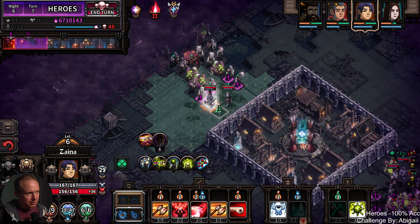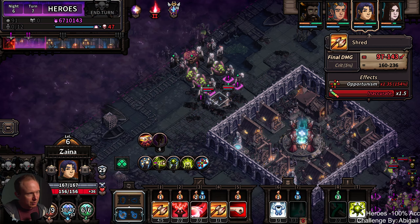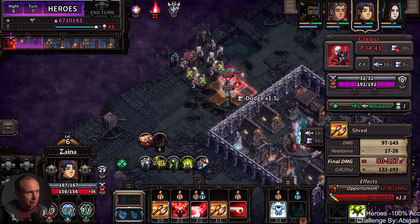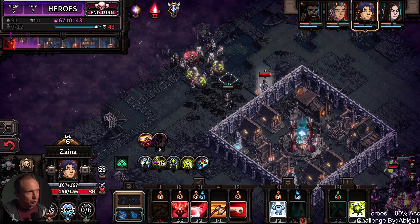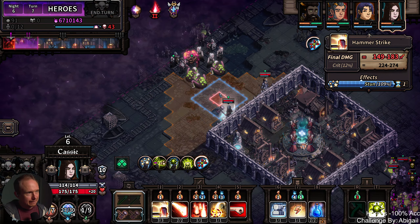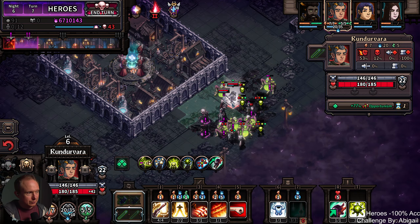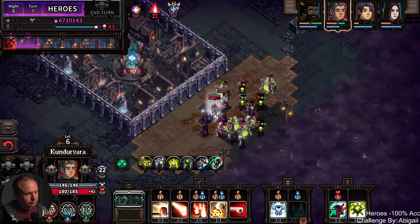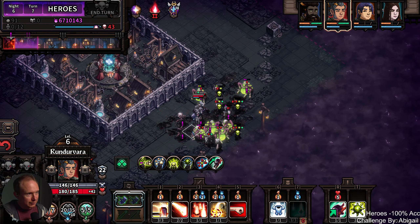One more magic missile and then we're at a bit of a deficit, so I don't think I'll do that. But I do think we should toss ourselves into the fray, because we got poisonous. Looks good. If the targeting is being calculated in parallel on multiple misses from one attack — that could be the case. Let's test out hero targeting: if this — how many does this kill? I'm only seeing one collateral hit show up there.